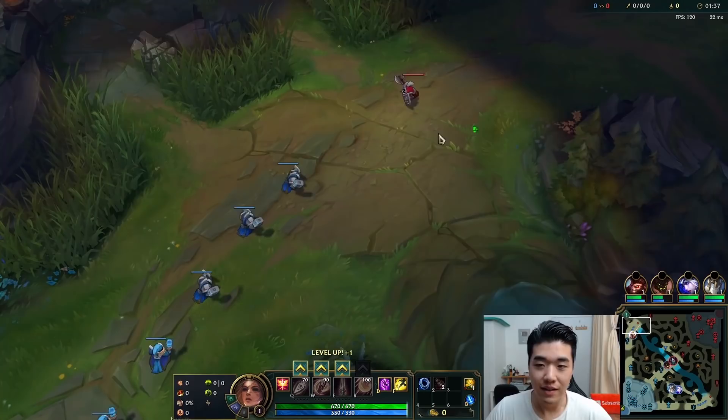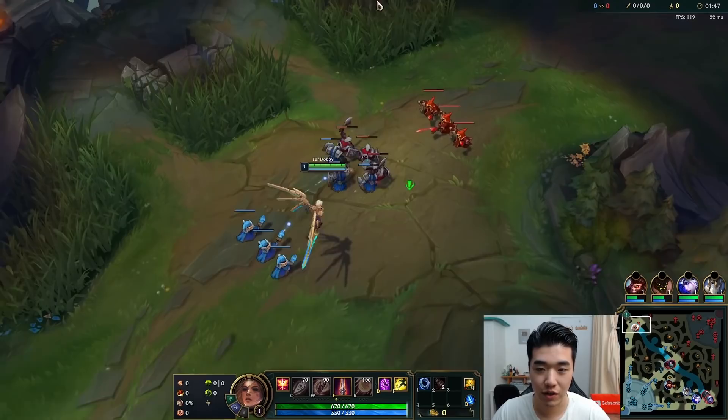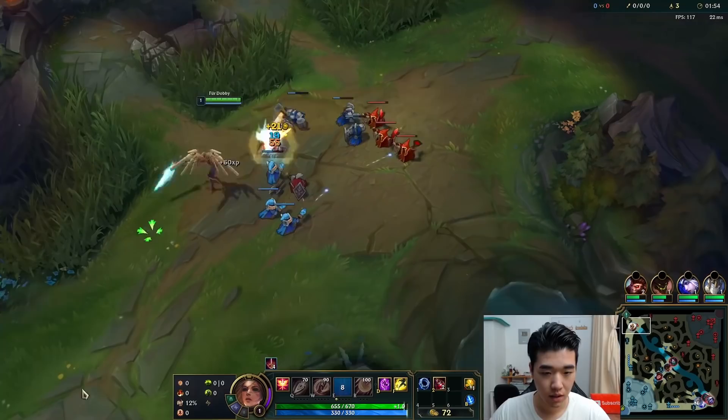Also, I just ran downstairs and ran back up for a delivery, so kind of out of shape I guess. Let's start E. E's the best because it's an 8 second cooldown; the Q's on a 12 second cooldown, so it's best for farming at range if you want to farm at range, and it also costs nothing. Your E costs nothing, so really good.